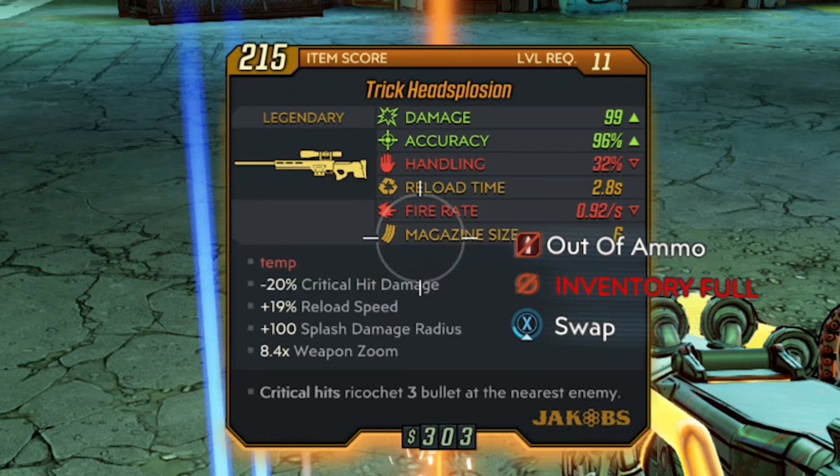Looking at the Trick variant, we can see that the critical modifier and splash damage are the same as on the Dastardly one, but the Trick variant appears to give you a reload speed bonus of 19%.